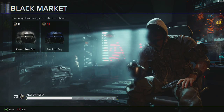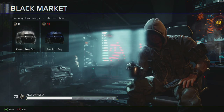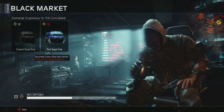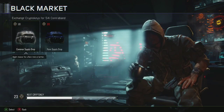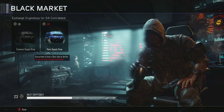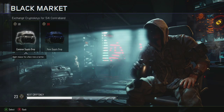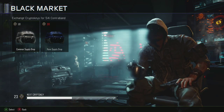I saw Alia do it so I thought I might as well. I checked and I have 23 crypto keys. The rare supply drop says guaranteed to drop a rare item or better, but I don't have enough crypto keys for that — I'm level 18 and still don't have enough. The way you get crypto keys is to literally play the game. I have enough to buy two common supply drops, which say there's a slight chance for a rare item or better.